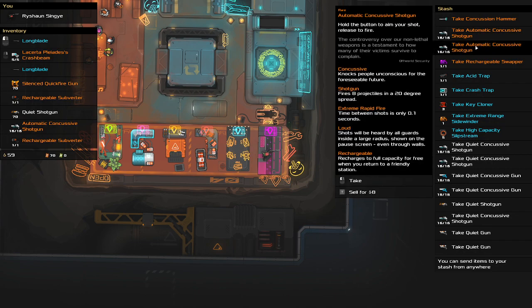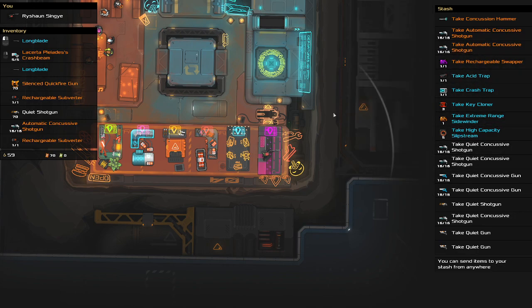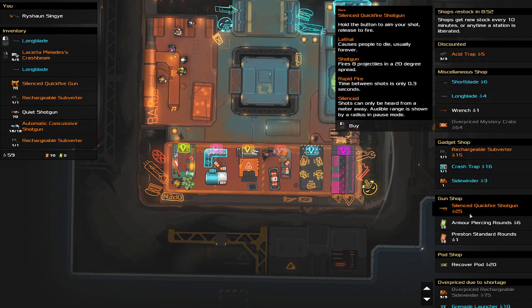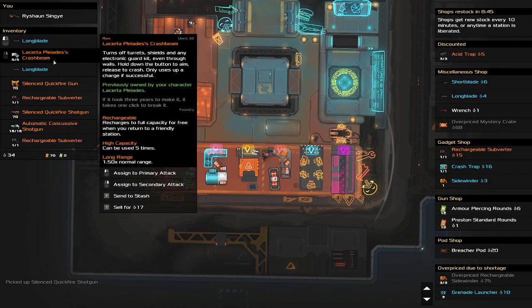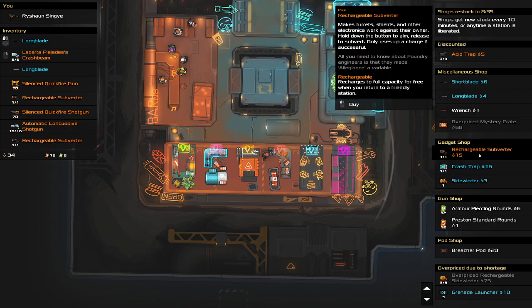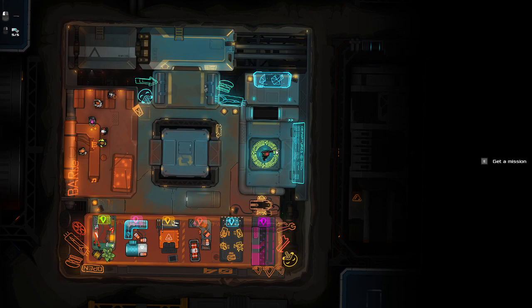Do we want any of this stuff? Automatic concussive — so those two are not quiet. Restocks in nine minutes. Silenced quickfire shotgun — yes. Guns are much better because they're more accurate, but the shotgun can take out like three guys if needed. Rechargeable subverter — I've already got two, don't need any more. I'd like a stealth shield but there aren't any. Let's carry on and find another mission.